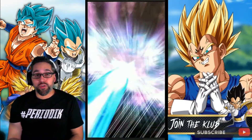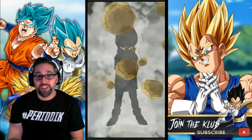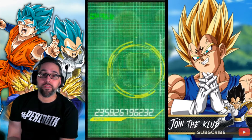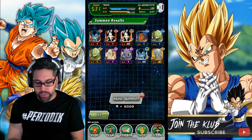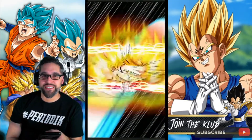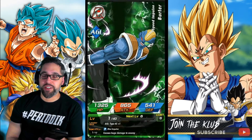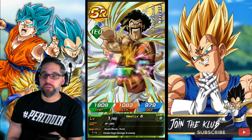I have AGL Caulifla rainbowed, PHY Kale rainbowed, TEQ 18 rainbowed, TEQ Bulla rainbowed, and PHY Kefla rainbowed too — rainbowed her on her own banner. There's actually a farmable STR Hit, but I don't think he's out on Global yet, which is so weird. That'll probably happen when they actually release Kale and Caulifla with the revamped event. Oh that's good — weighted clothing! I love seeing those fun animations, even if they don't mean anything.